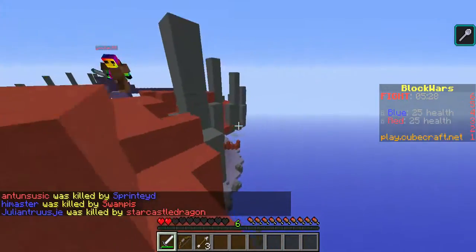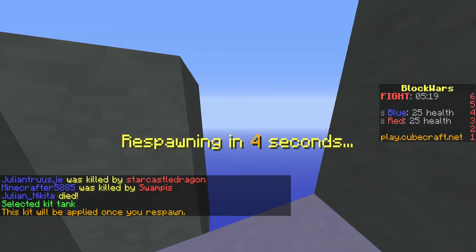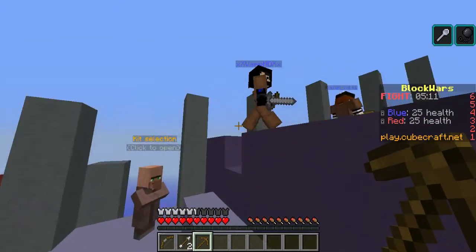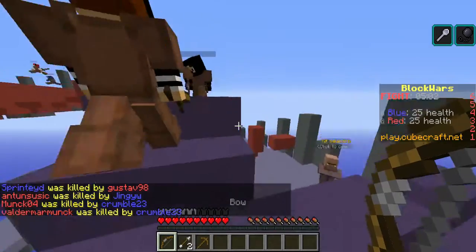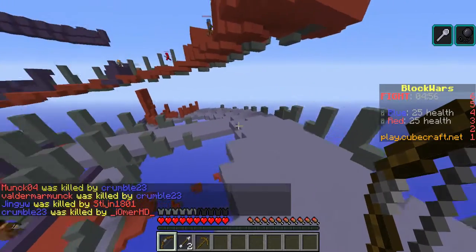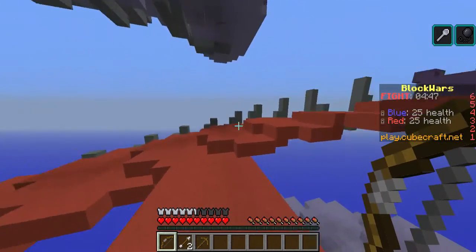You cannot kill both of us. I'm choosing the tank kit. You don't get a sword — you just get really strong armor but you also have slowness. You obviously get a pick and you get a ball. Oh come on, I got fall damage.